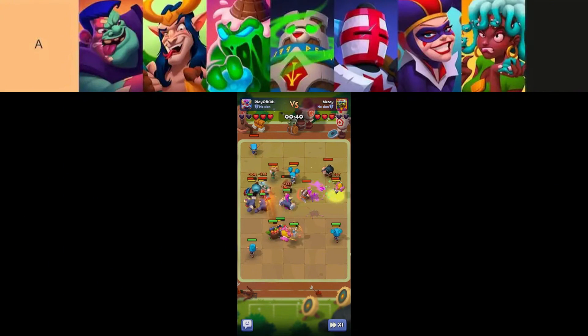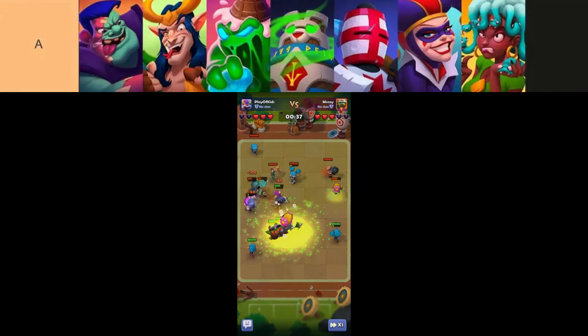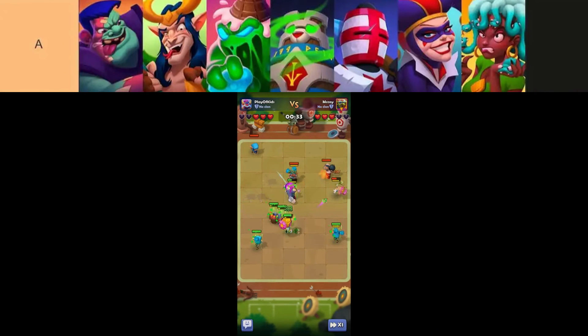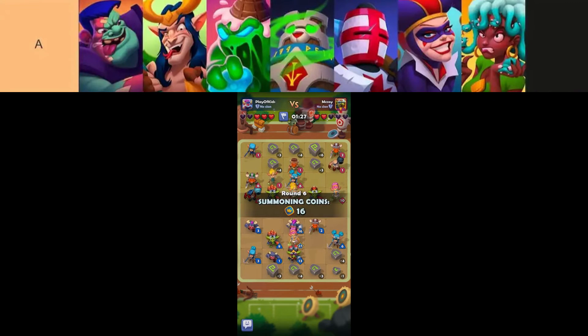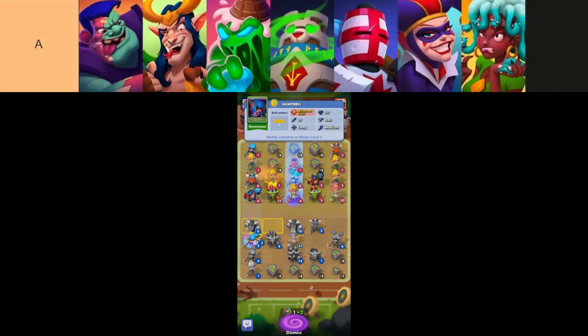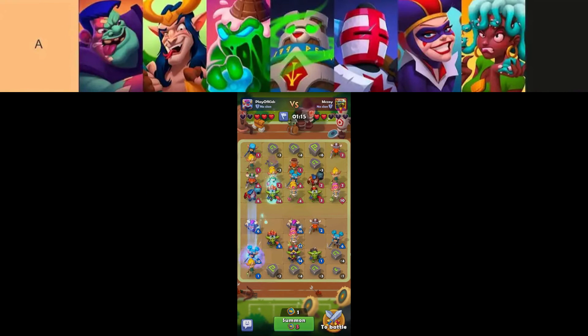Slime emerges as a top-tier rare unit following Minotaur, valued for its ability to absorb enemy attacks effectively with its spawns. Beyond its impressive tanking capabilities, Slime contributes solid DPS, making it a reliable choice, especially against adversaries like the Electric Mage. Jester plays a crucial role with her taunting ability, diverting enemy attention and protecting more fragile allies. While her damage output is respectable, she is overshadowed by heroes like Bastion, who offer additional advantages in both offense and defense strategies.